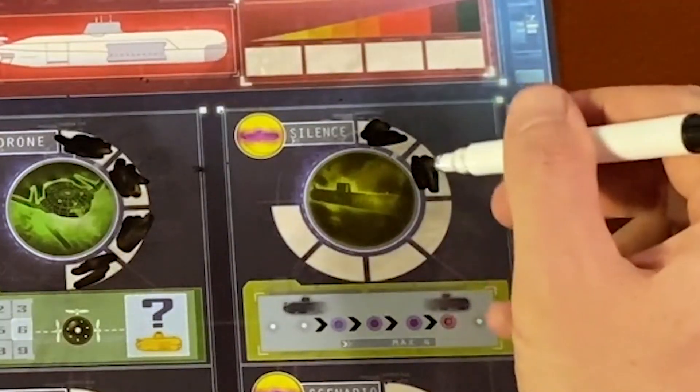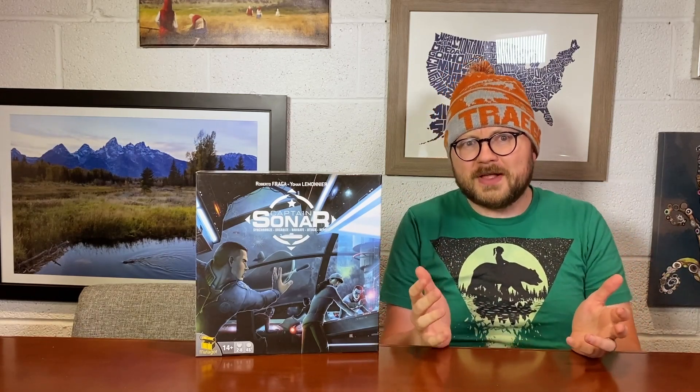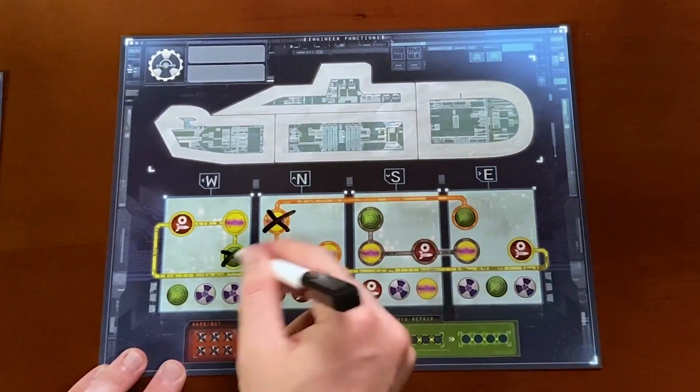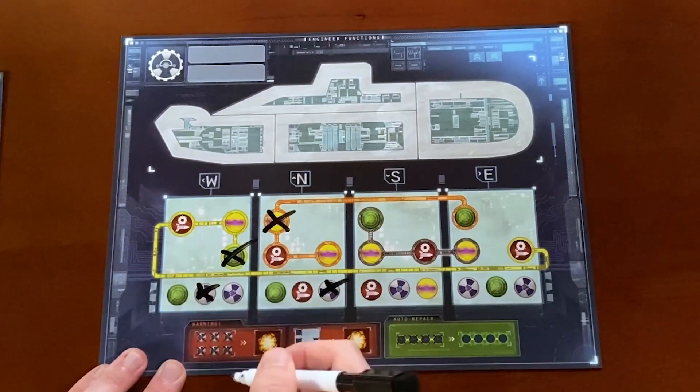Those systems range from weapons to tools to identify the location of the enemy submarine, to ways to travel more sneakily and throw your opponents off the scent. And then finally, the unenviable position of the engineer, whose job it is to break a piece of your submarine every time you move and keep in constant communication with the captain about which directions the submarine can and can't move in, as well as what systems are and are not working.